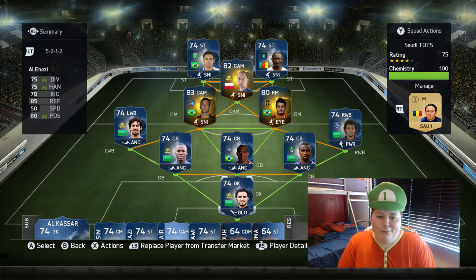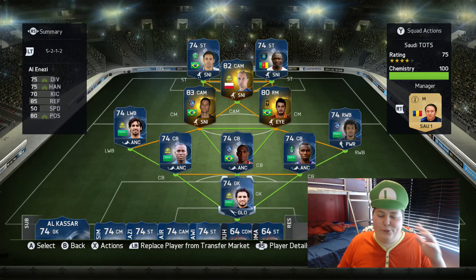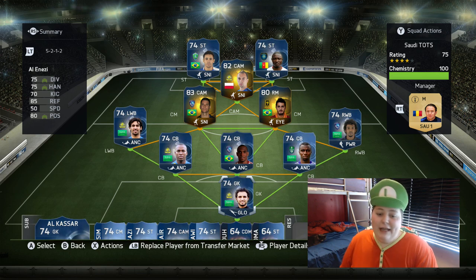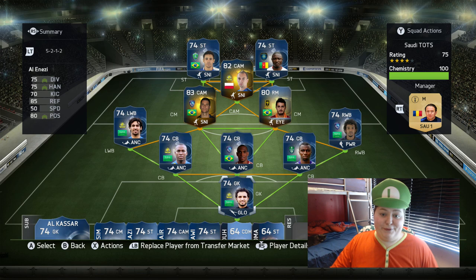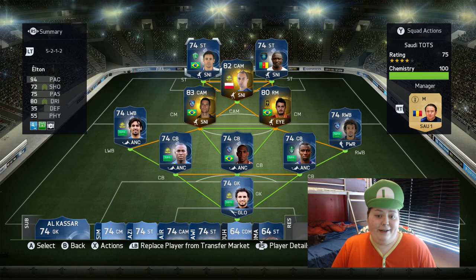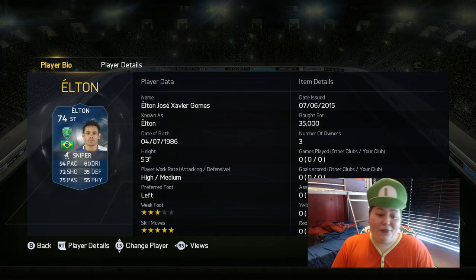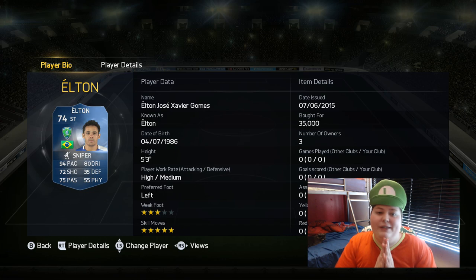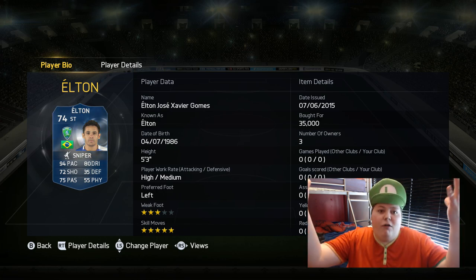I've somehow managed to get possibly the rarest team of the season yet - a full team of the season. I spent hours searching for these guys. The hardest one without a doubt has to be the left striker Elton - he's 35k, a Brazilian silver player team of the season with five star skills and 94 pace, and he's 35k max. People wonder why these players are extinct.